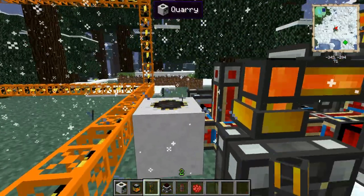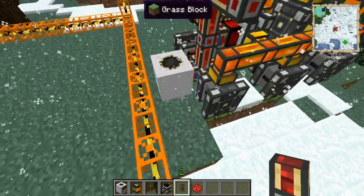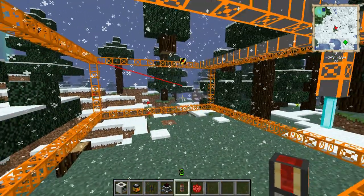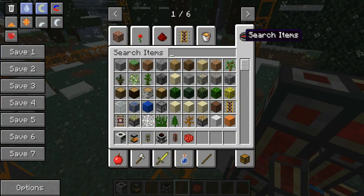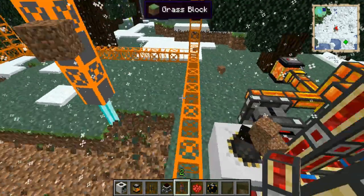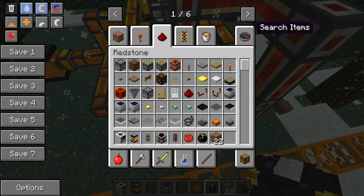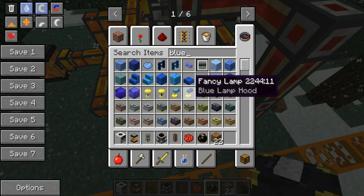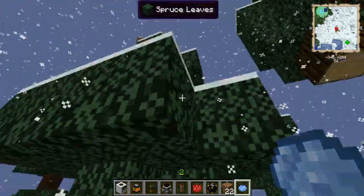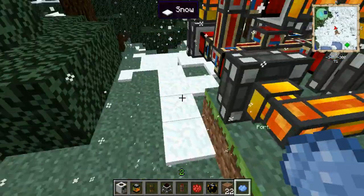You should probably put a redstone flux connector somewhere else — maybe back here. Now we'll move really fast. We should get an ender chest and pop it in here; it'll start to fill up. Let's dye this one blue using blue dye. Then right next to here we will use the redstone flux connection for the ME system.